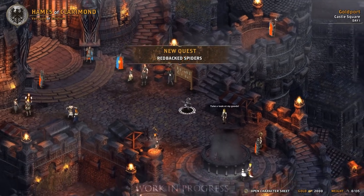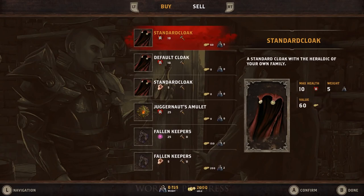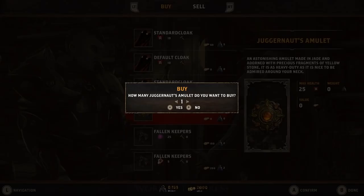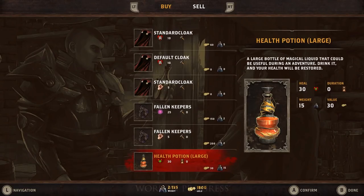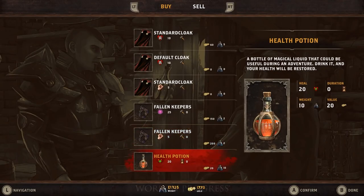Before traveling outside the city, make sure to buy some useful items. First, the Juggernaut's Amulet, which increases the maximum amount of health. Then the Ballen Keeper's Ring, which will increase your lightning resistance, and some health potions. You can hold up to four consumables during a fight.